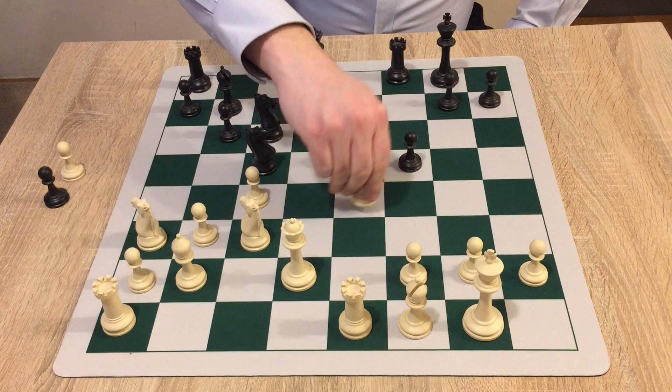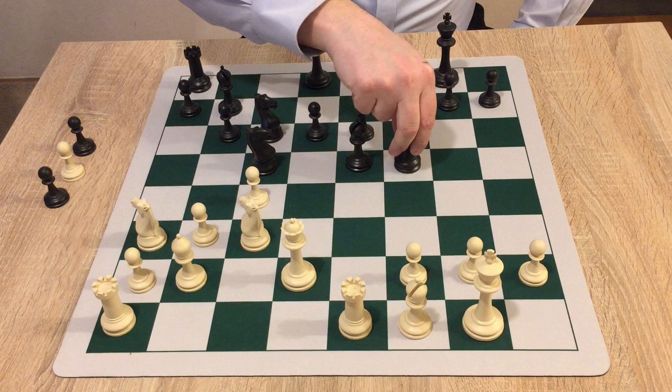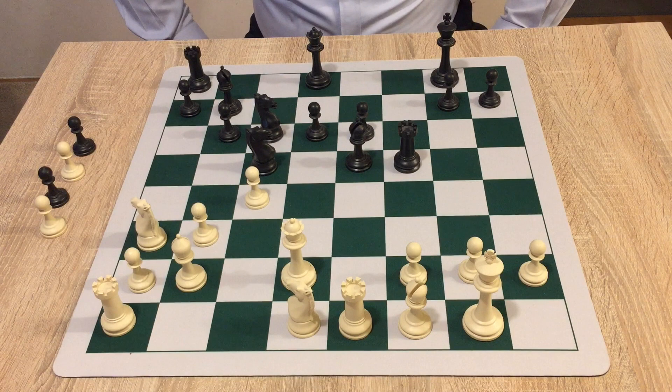Now everything is ready. The pieces are on their optimal squares and it's time to make the pawn break and start the attack. So only at this moment black plays f5 — a very strong pawn break. White plays e takes f5, and now how to take back? Of course you don't want to take with the pawn and leave a weak pawn. You have a semi-open file and want to control it with your rook. So rook takes f5. White plays knight to d1, focusing on defense because the attack is coming.